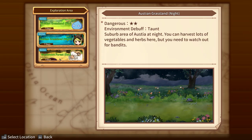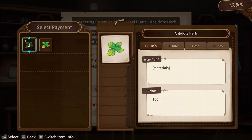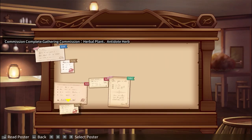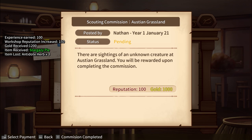Since earning money is the main point of the game, these jobs are essential to get out of debt. The quests range from simple ones like donating and delivering certain items, or quests with a bit more thought put behind them, such as crafting a specific item for someone. Throughout the game, you'll complete many quests, which made it tedious to have to go to the quest board to accept each reward every time.